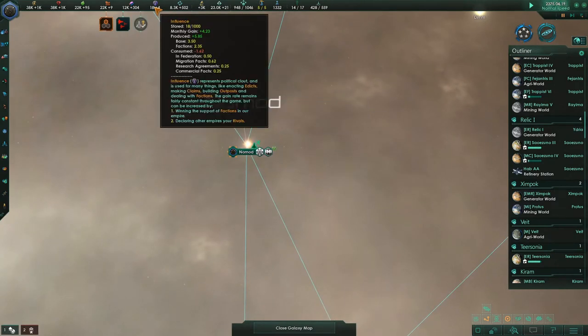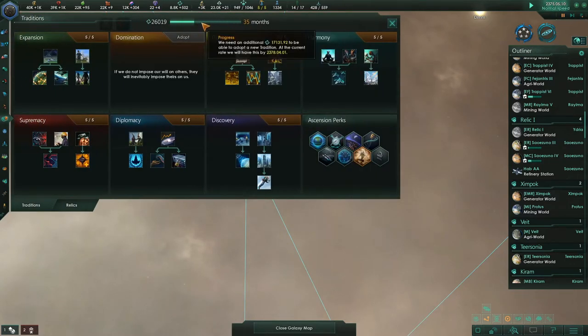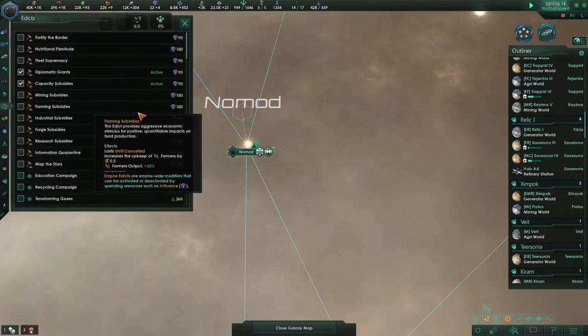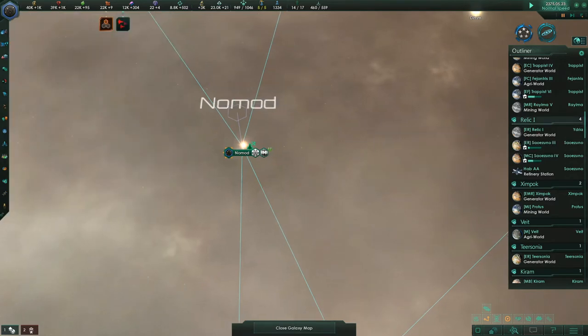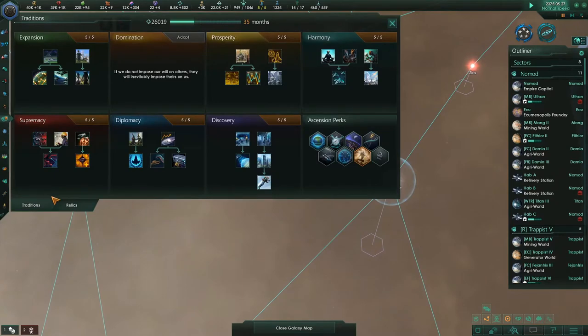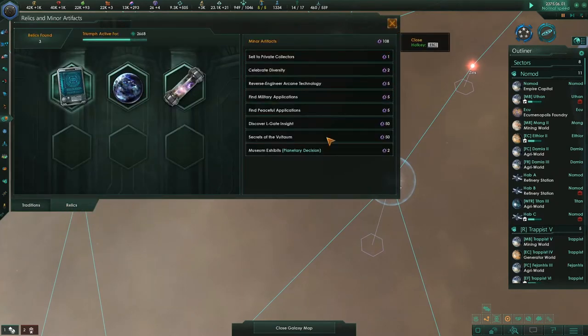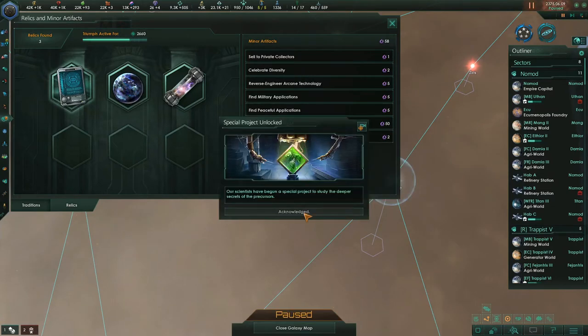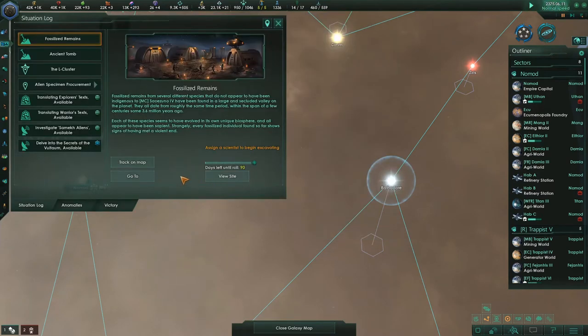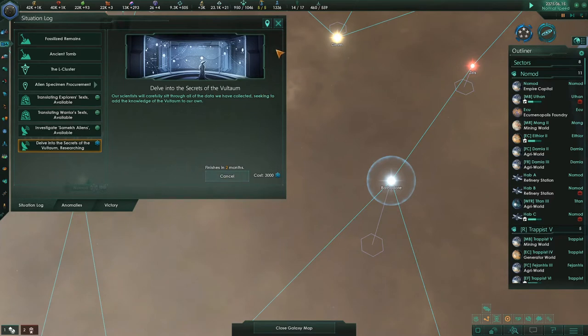Remember early in the game we were maxed out on influence and couldn't find anything to spend it on. Now that we have megastructures and gateways, they use it up really quick. When we get done with the Domination tradition tree, we'll have edicts — these Ambitions — and 'Will to Power' is very nice: monthly influence plus 5. We have a lot of relics — 108 of them. There's a special project delving into the secrets of the Voltium. I'm going to do that — it's going to take two months.